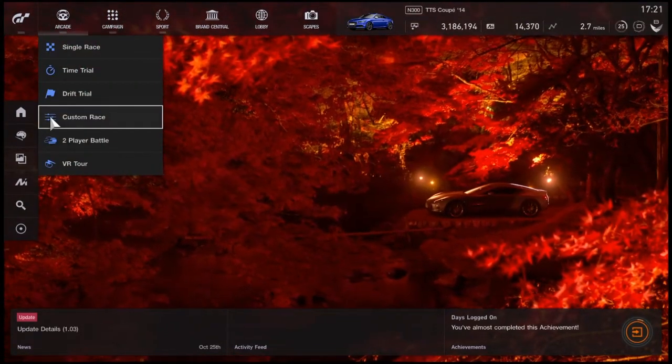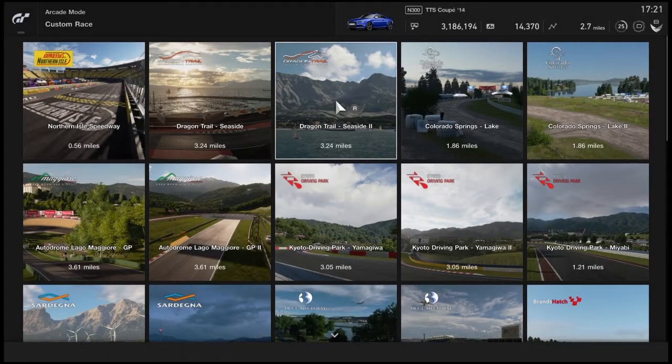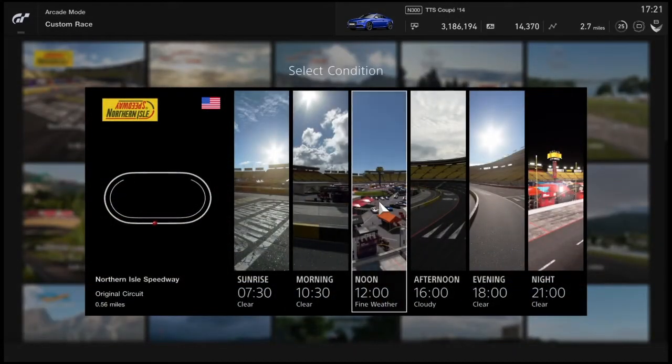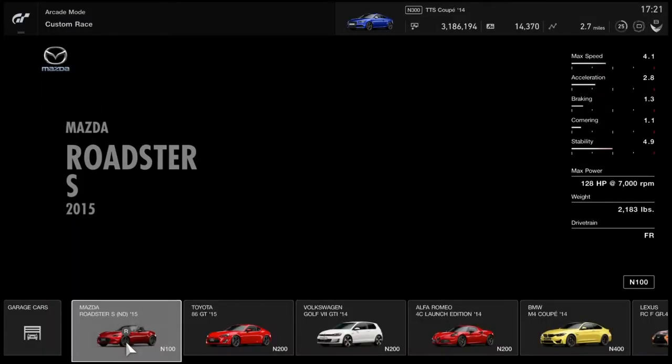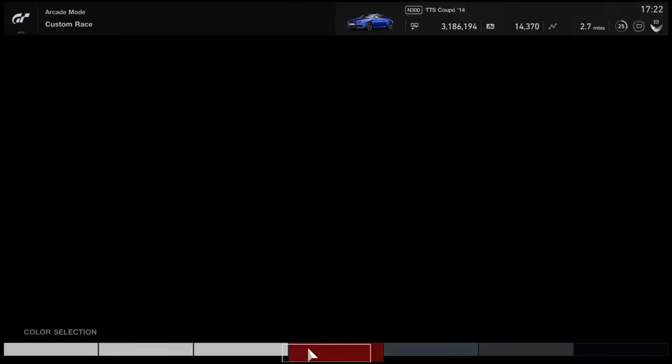Just go into Arcade Mode, Custom Race. You can choose any track you want to, but I just choose Northern Isle Speedway because any time of day will do. And choose an N100 class car — the Mazda Road Series S will do.